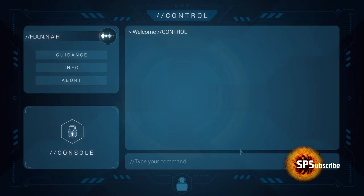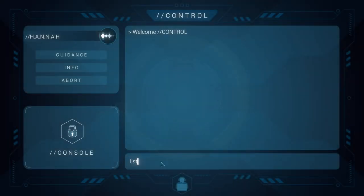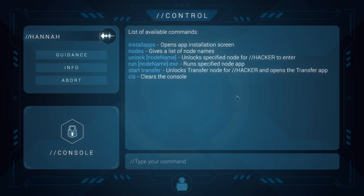Now we're going to talk about the control commands that you can use. You can start off by typing "list" — this will tell you the list of available commands. Every time you begin a new mission the first thing you want to do is look at your nodes.